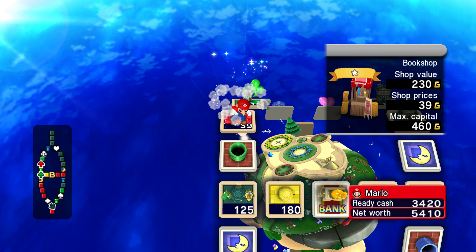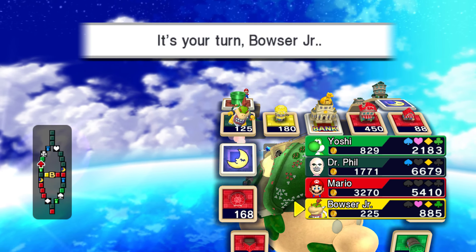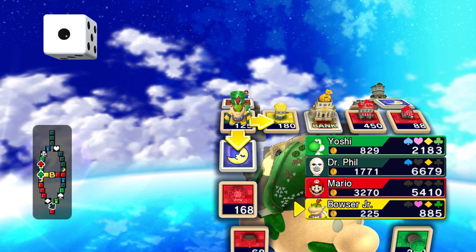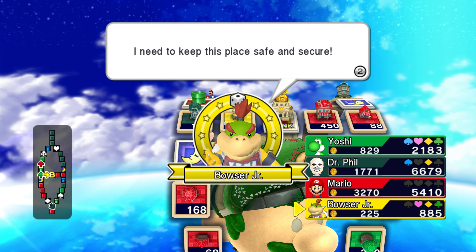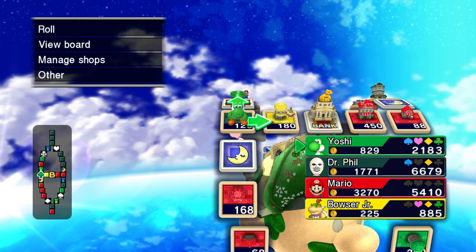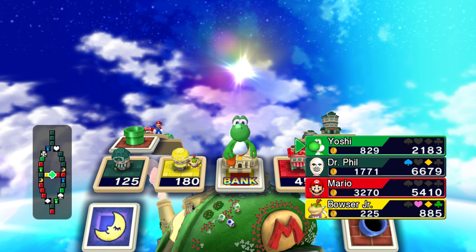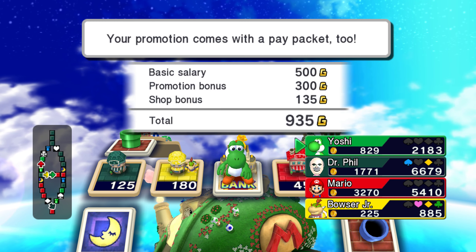And then he actually bought the last shop — that was Bowser Jr. though. He only has 885 gold left. What are you doing, Bowser Jr.? You could be going bankrupt here, buddy — he could be landing on Mario's shops. This is a deadly game. I'm really surprised that's the only shop Bowser Jr. has, and Yoshi is not much better — he has two shops.